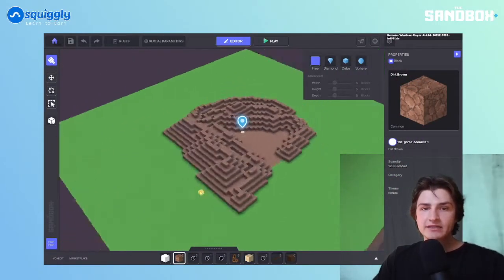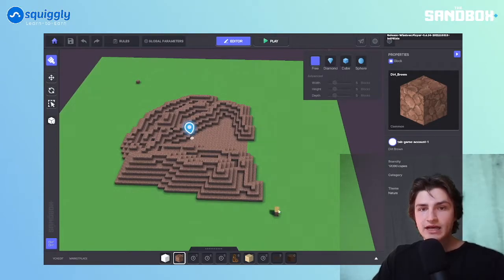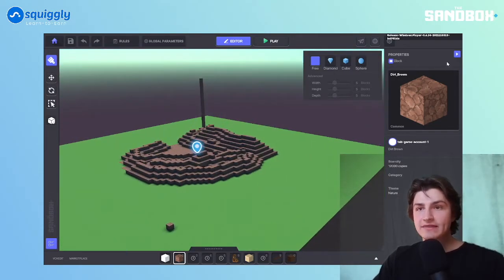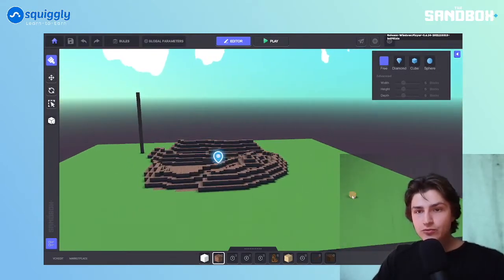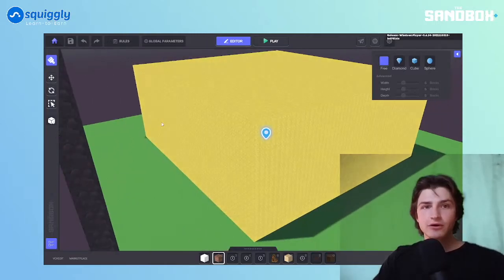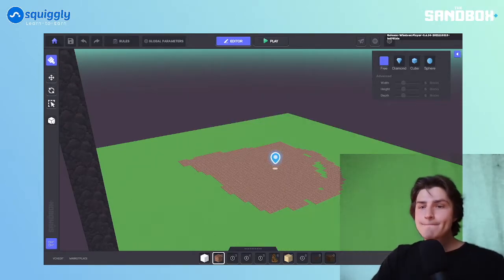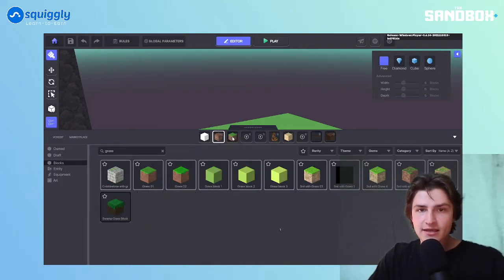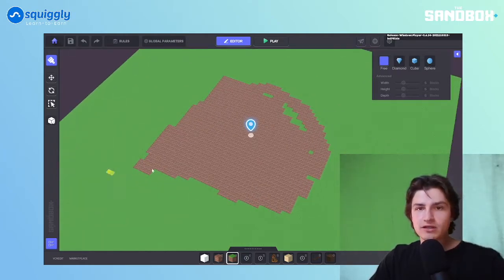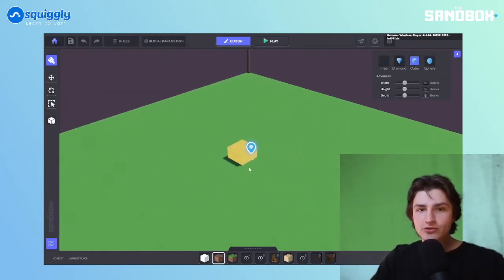Let's go back to the free tool and delete all of this — let me show you how. I put one block there, then I'm going to make this really high. You can click one by one, or click and hold, then shift-drag up. Now watch this: if you ever want to delete a clump like this super quickly, right-click hold, go to the top — you see that gigantic cube being formed — right-click and it deletes all the clutter in that area. Like magic!